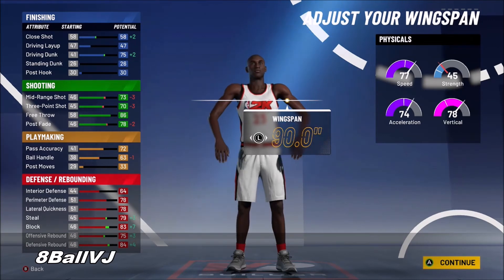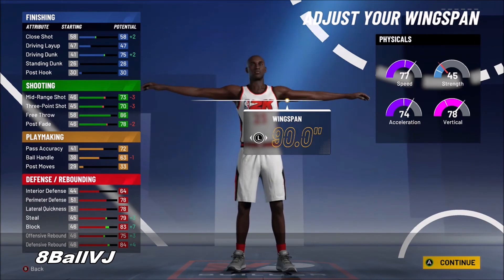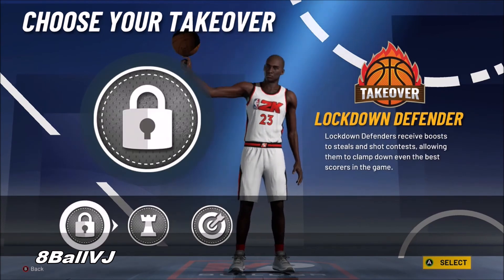By doing that you get an 83 block and an 84 rebounding — you can't get better than that. At 99 overall, this build will basically have a plus four in every single stat you see here: around 81 speed, 88 rebounding, 87 block — you can't go wrong with that.